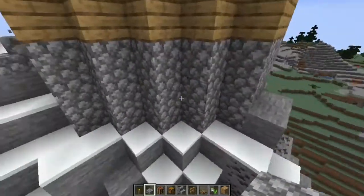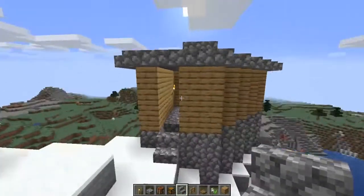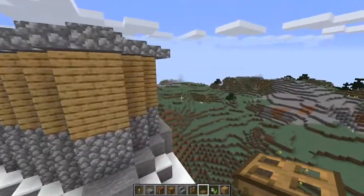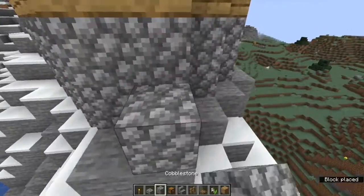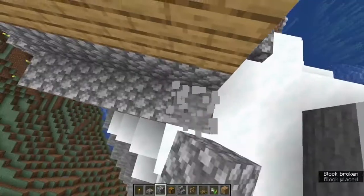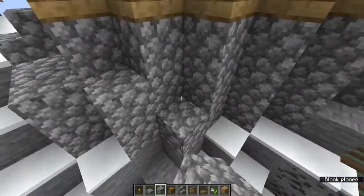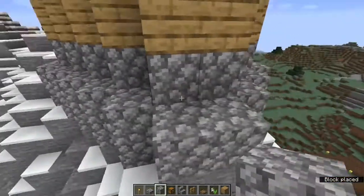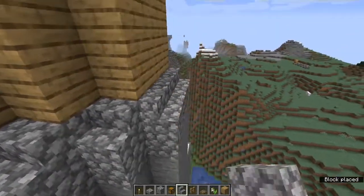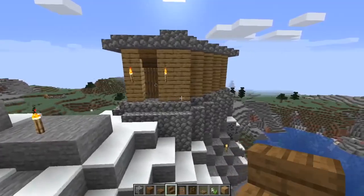Next step is the depth layer. You want to grab stairs, slabs, fences, trap doors and things like that, because what we're going to do is add to the outside to give it more depth — something like adding another layer of cobble to the outside. These are my personal choices and how I particularly build, so if you wanted to do different materials that is totally fine — these are all aesthetic choices. Looking good, looking nice, looking fancy — we've already got more of a sense of depth.